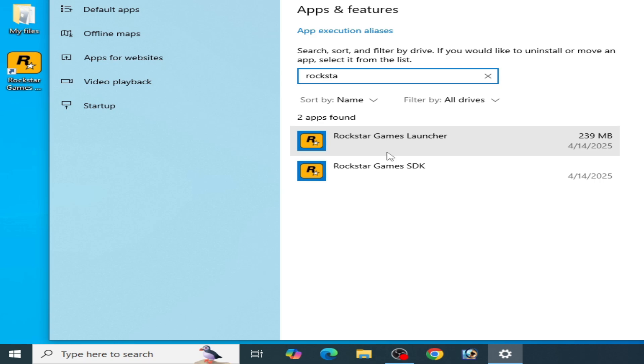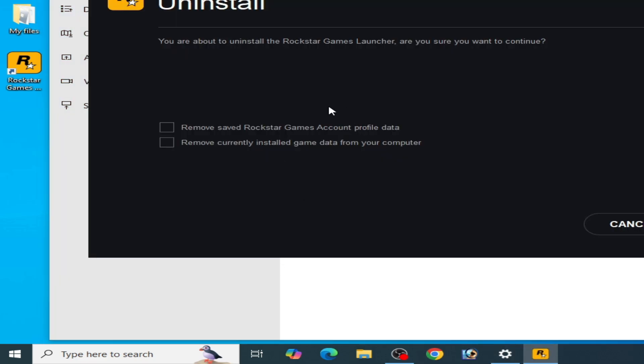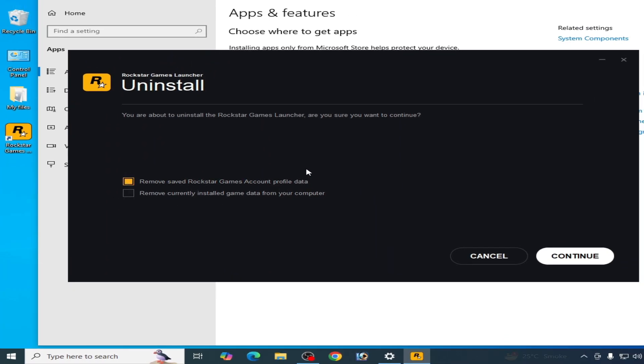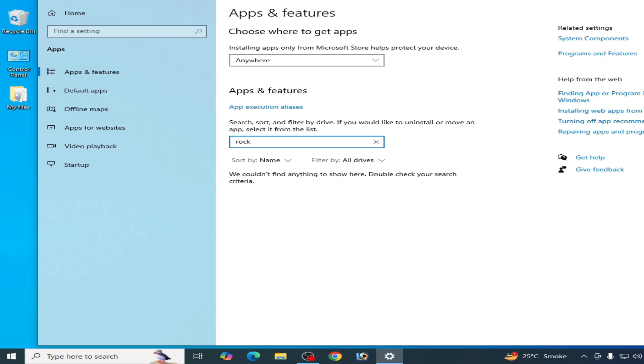Uninstall Rockstar Games Launcher and SDK — click Uninstall. If you want to save your game data, uncheck the delete option and keep your game data. Click OK and Continue, then close it.